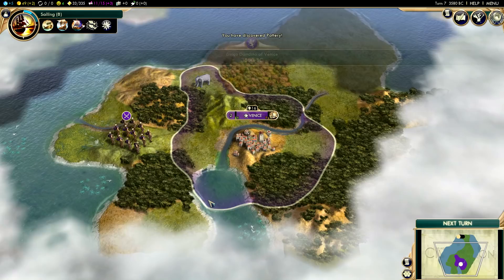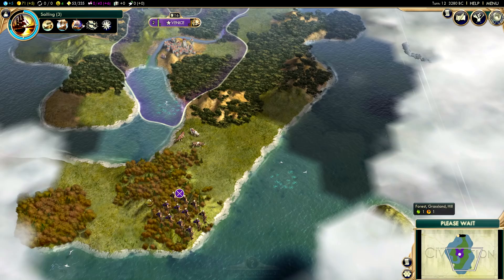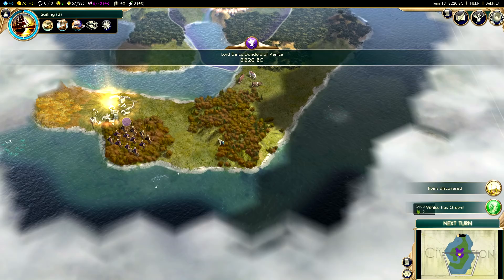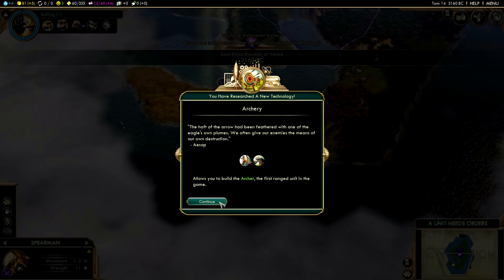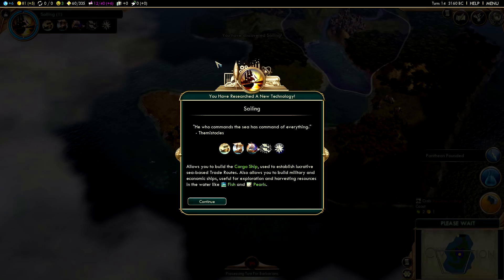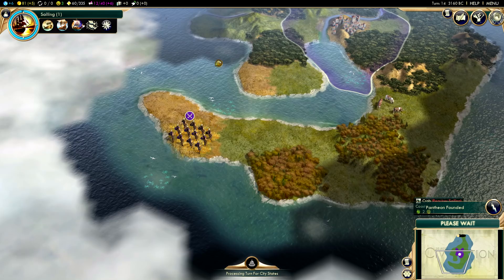We've discovered pottery and we already have another policy to adopt. I'm going to adopt the aristocracy policy, which is going to allow us to build quicker wonders. There is another ruin - we've found archery, a free tech. I love it when that happens. We've discovered about everything there is to discover on this island.